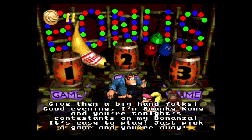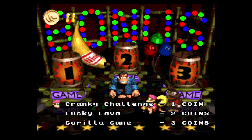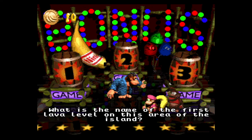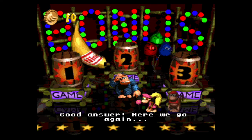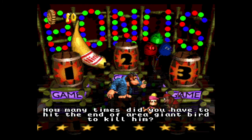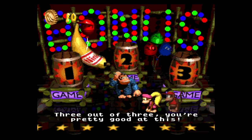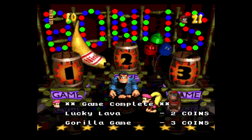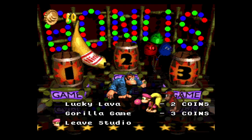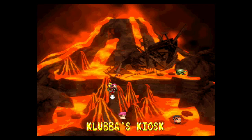Give them a big hand, folks. Good evening, I'm Swanky Kong — blah blah blah. So he basically asks you a bunch of questions about the world. Basically, he gives you extra lives if you clear his questions. So it's kind of a cool little way to get more lives — not really necessary at the moment.